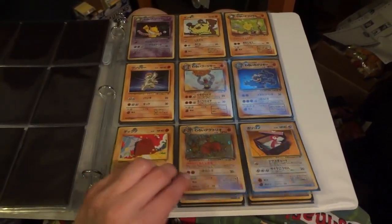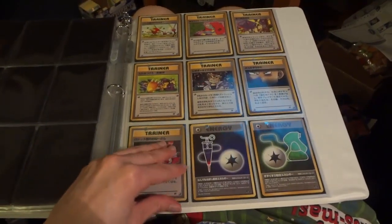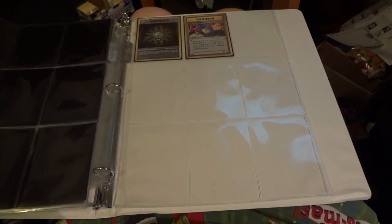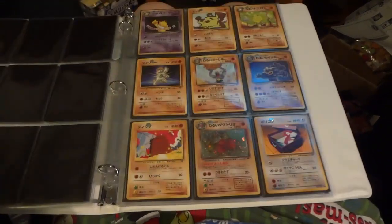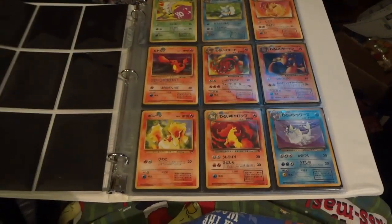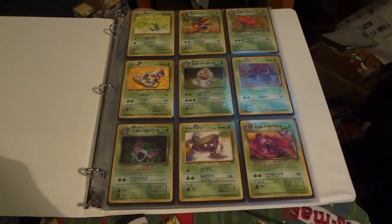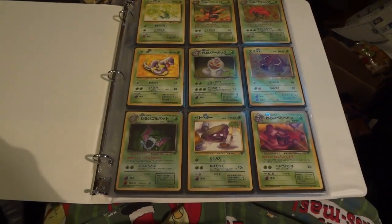I ended up pulling just as many Dugtrio as I did Hypno. Overall, really happy. I was considering buying 20 more packs to have the equivalent of a booster box opening, but decided to go with just the 40 packs since they came in one lot — and I'm pretty happy that I did. For the cost of those extra 20 packs, I can easily go and buy the two holos I'm missing. Thanks for watching — now let's look at the stuff for sale or trade.